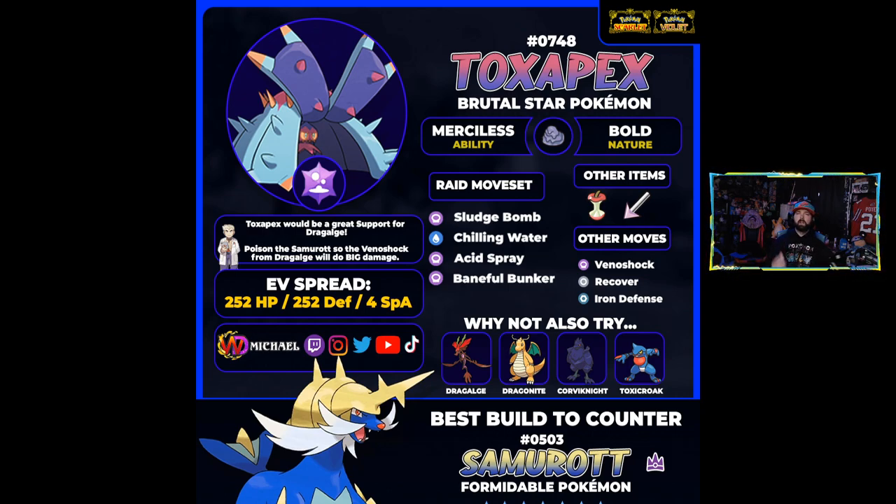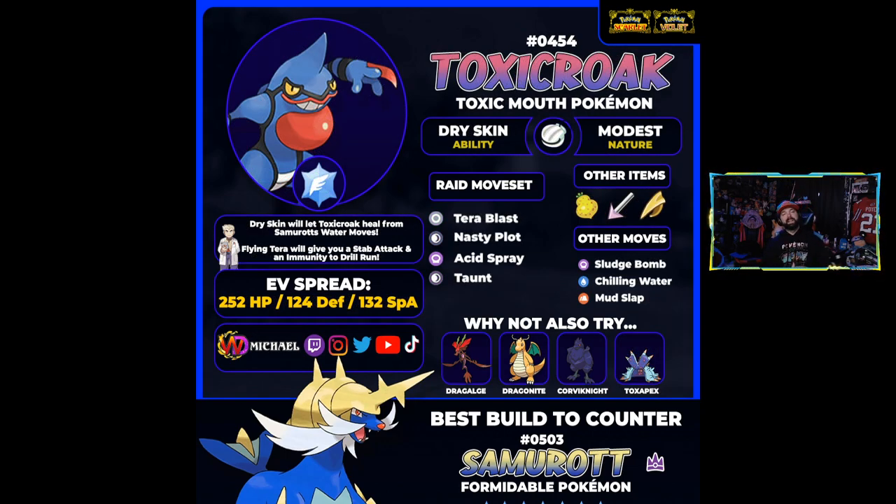Toxicroak is a little different from Dragalge — we can actually give it a STAB move that is also super-effective. When I first approached this build, I had too many support Pokémon, so I pivoted to make Toxicroak more of an attacker and found a pretty decent build. With Dry Skin, any water moves that hit Toxicroak will heal it — a nice extra bonus. Give it a Modest nature and split EVs into 124 defense and 132 special attack to get some resilience while still putting out good damage.